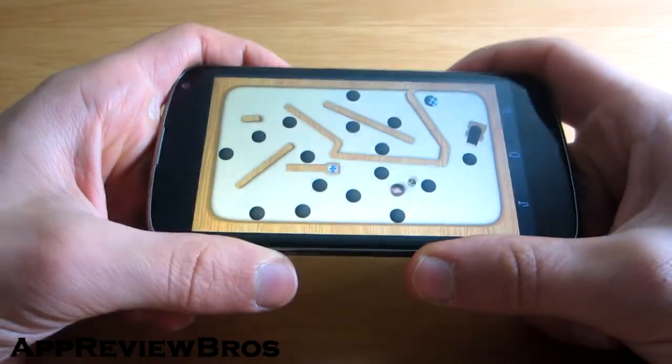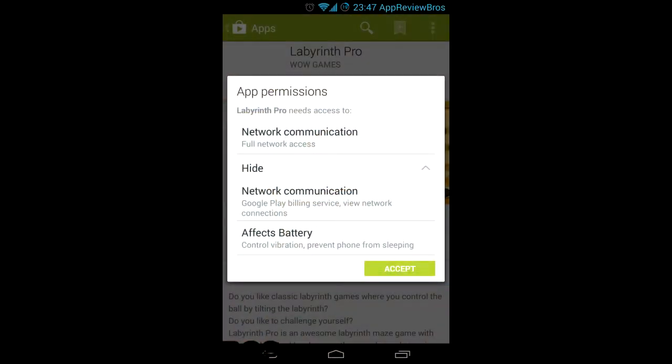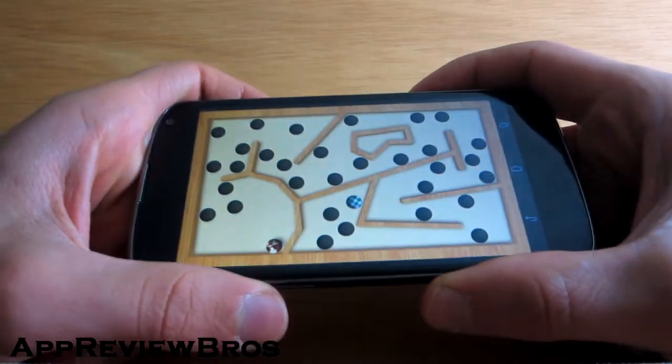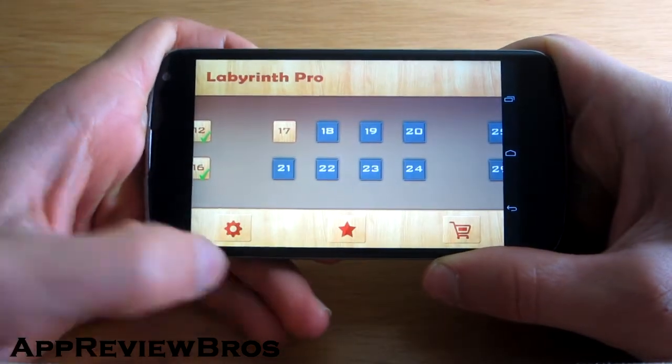Labyrinth Pro is available for free on the Google Play Store and requires no suspicious permissions. All of the levels can be unlocked by completing them one by one; however, you also have the option to unlock all of the levels for 99 cents.